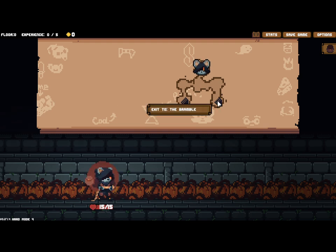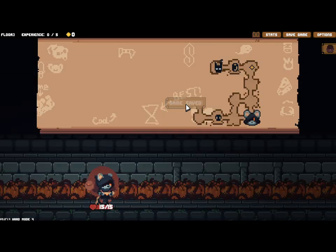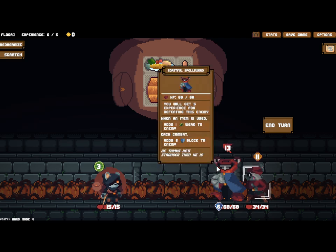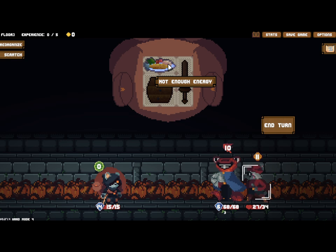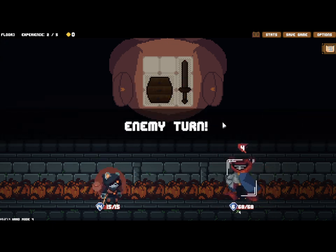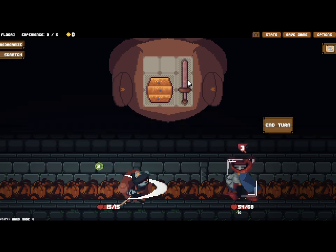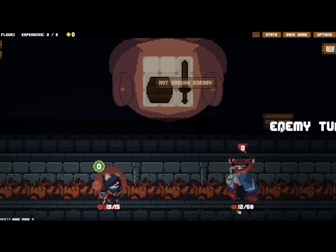We're at 15 health to start. We're going to the crypt because the brambles has some pretty hard early fights and the crypt is a little bit easier. The boss is up there - crossbowman - I'd like to get that, but if I go there I'd wake him up, so we're not going to do that yet. We need to block twice otherwise he'll just wreck us. This first fight is actually kind of a free win - we take no damage and can hit him again, getting him to maximum weakness.